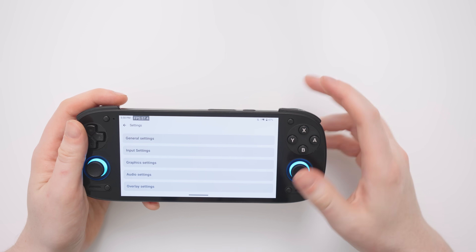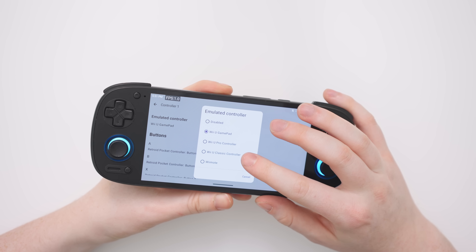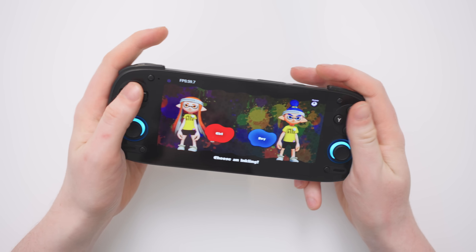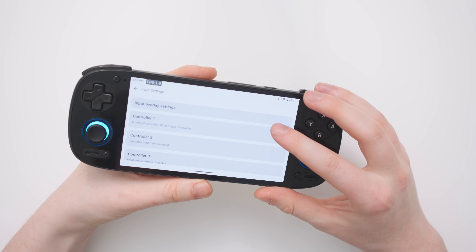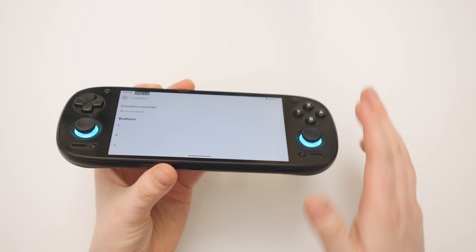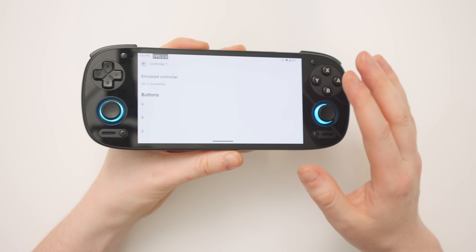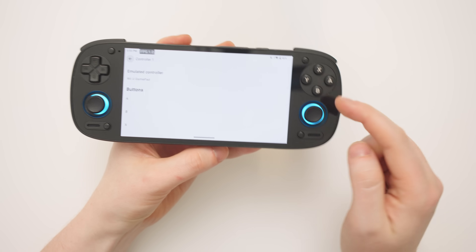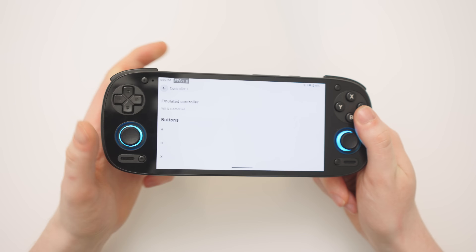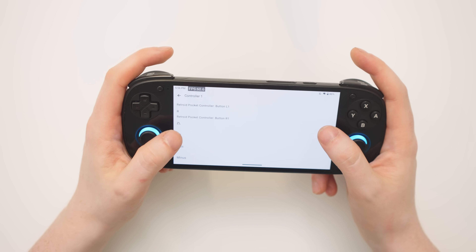We need to exit the game and come into the main settings of the app to change the emulator's controller to one that doesn't support motion, like the Wii U Pro controller or Classic controller. Back in the game with the Pro or Classic controller mapped, we actually have no input whatsoever and I'm not able to find a way to fix this. So we have no choice but to set the controller back to the original Wii U gamepad, which means we'll run into the issue of having to point the console down to look forward. In some other emulators you can map a button to reset the pointer to the middle — I know you can do that in Dolphin for Wii emulation — but as far as I can tell there's no way to do that inside Simu, so that is a problem. If you know a way to fix this please let me know in the comments.